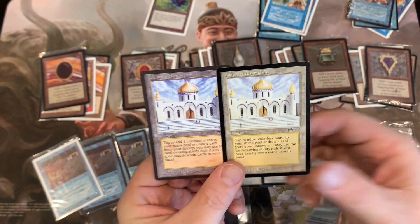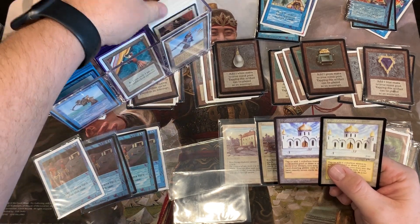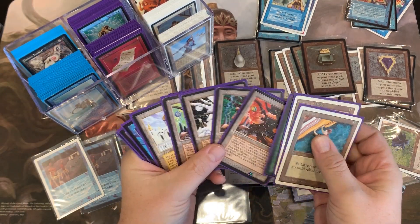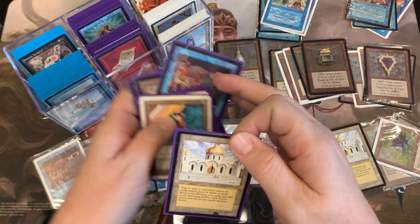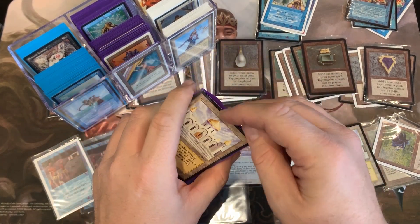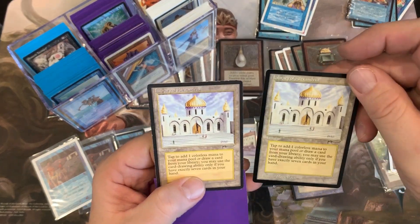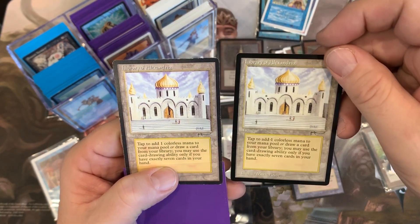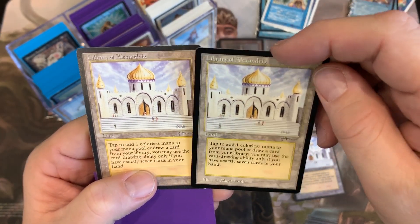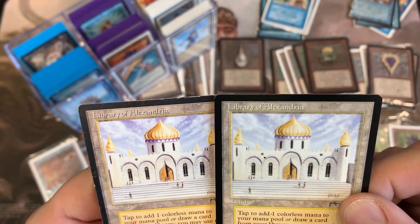I've got my originals over here — I have a Library of Alexandria here, a real one, and I'm going to pull it out of its sleeve. Now clearly the difference between these is very obvious: this is a yellowish hue, and the print on the image is a little more hazy. The text is sort of the same but the color is really, really way off.